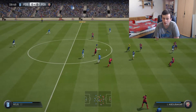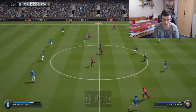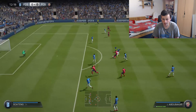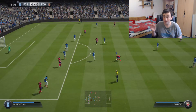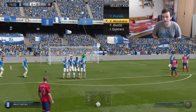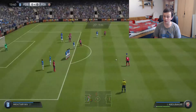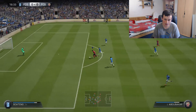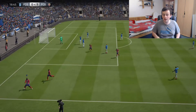Aboubacar just got outpaced and outstrengthened by Gündogan — that does not make sense. We've won a free kick in a good position; I'm going to take this with Aboubacar. He has 87 shot power, 40 accuracy, and 61 curve — that was never going in. He's onside this time — can he finish? Yes, he could finish! The finishing on this guy, I think it's 84 finishing, and you really notice it. He's had two opportunities and finished both of them.